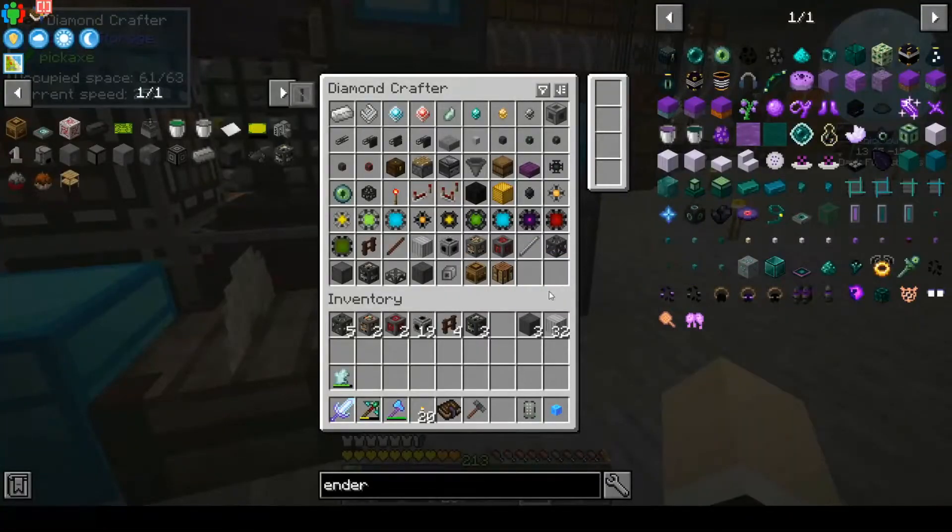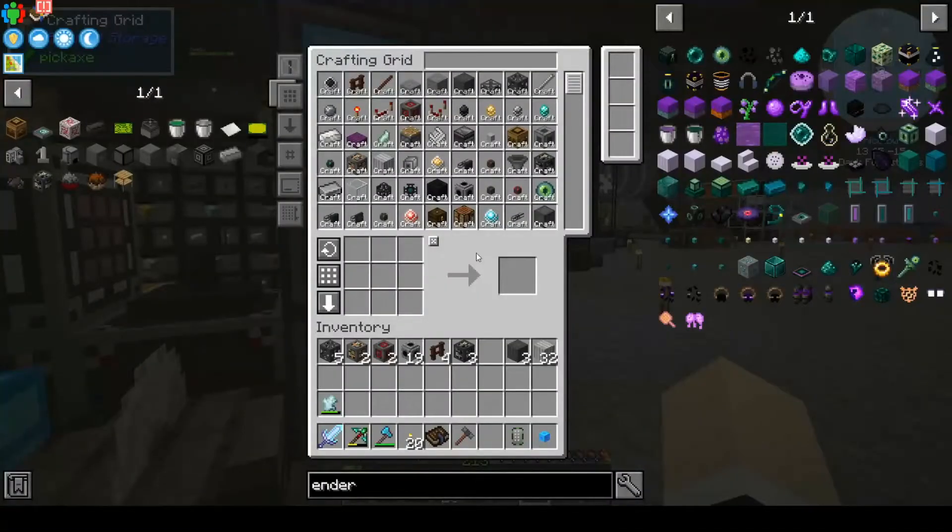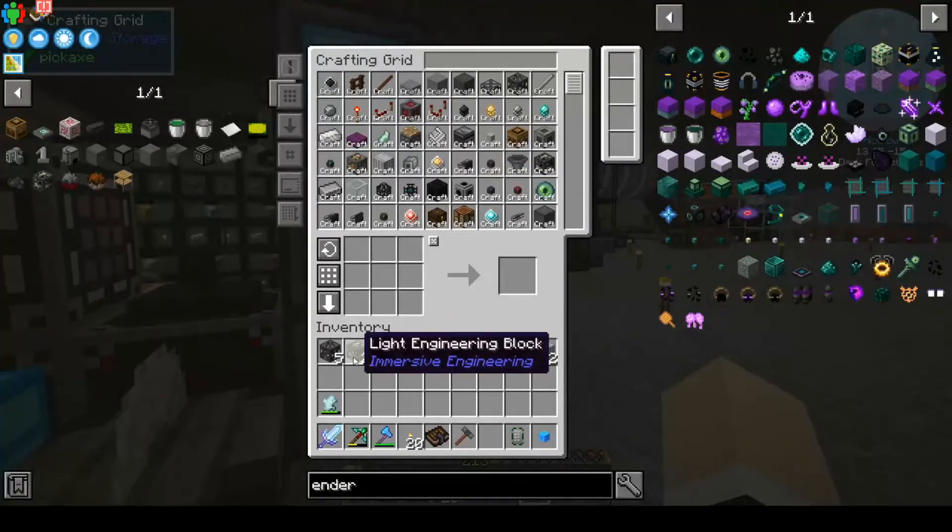I went ahead and made up some patterns and we'll see what we need. I have it written down and I think I got the numbers right, so we're gonna do this one at a time. Light engineering blocks — we have two and that's how many we needed. Redstone engineering blocks — we needed two, which we have.